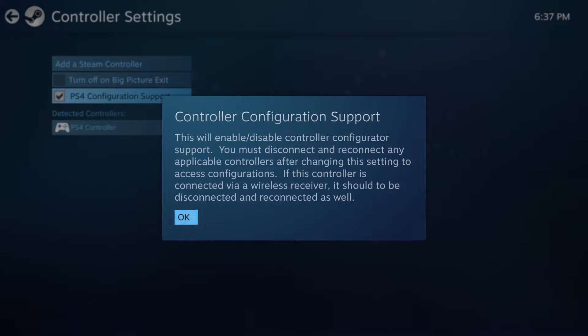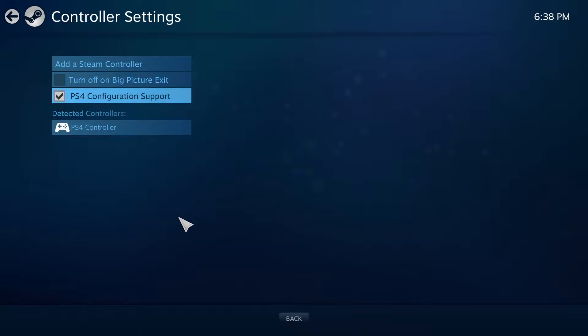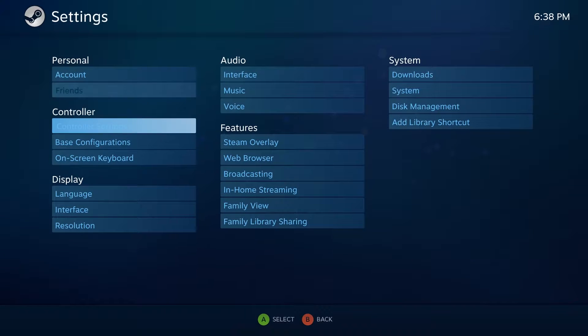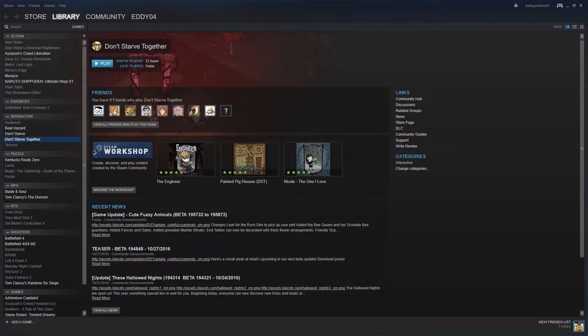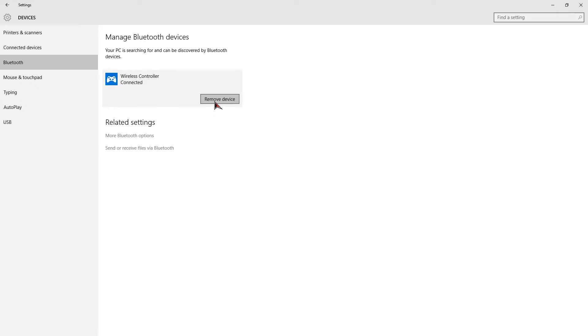If your PS4 controller is plugged in it will show that it's detected, but you won't be able to see all the new features unless you click on PS4 Configuration Support. After doing this you'll be requested to reconnect your PS4 controller for the new features to be available — either through a USB cable or through Bluetooth connection.